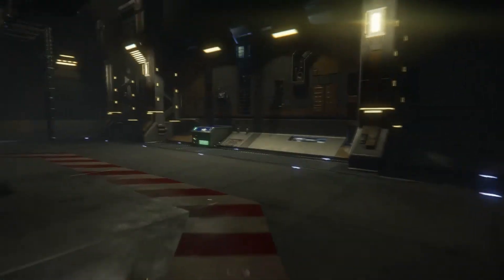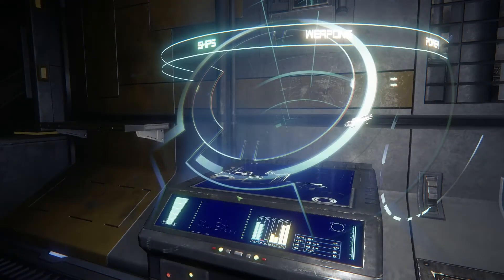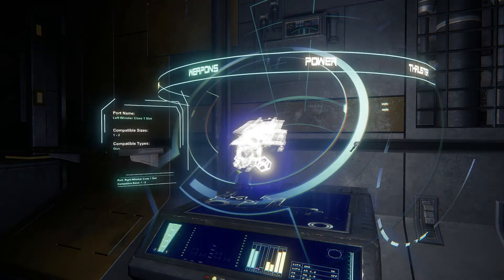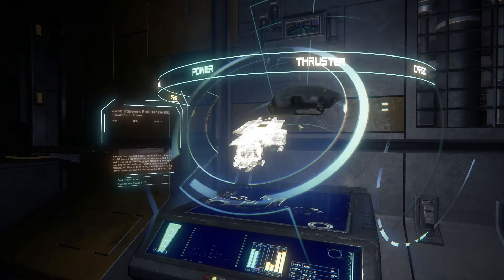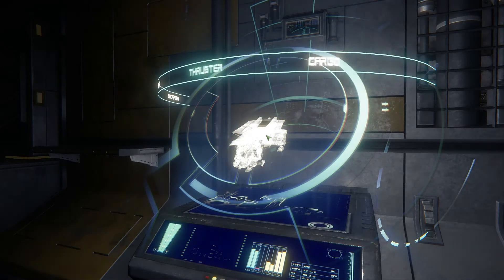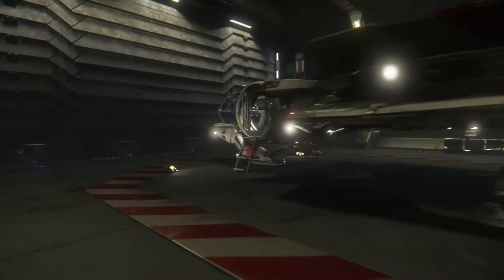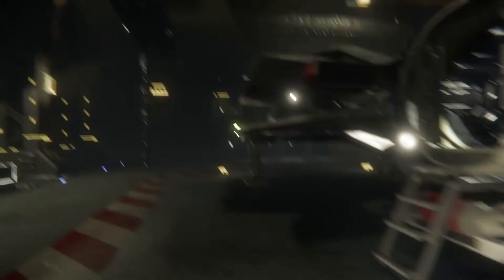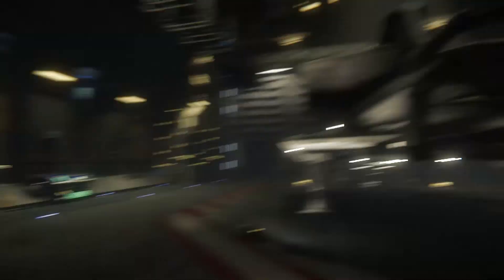Let's go ahead and go over to the holotable and take a look. Let's pull everything off and see what the ship looks like. Took my power plant off, let's take my thruster off — there's nothing in the cargo hold. Hey look, I still have a ship — it's missing a couple things like a gun, and another gun. Can't see it, but the power plant and thruster are missing. Looks like that works.